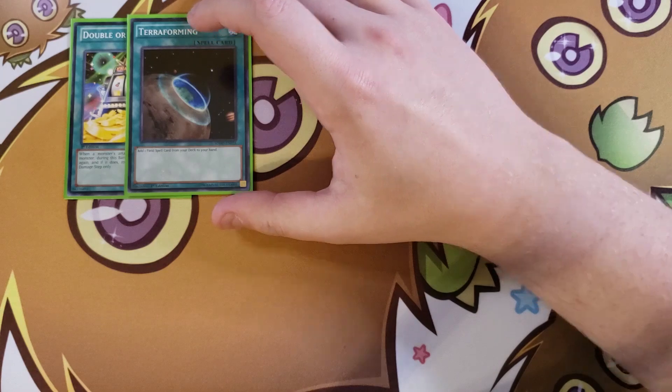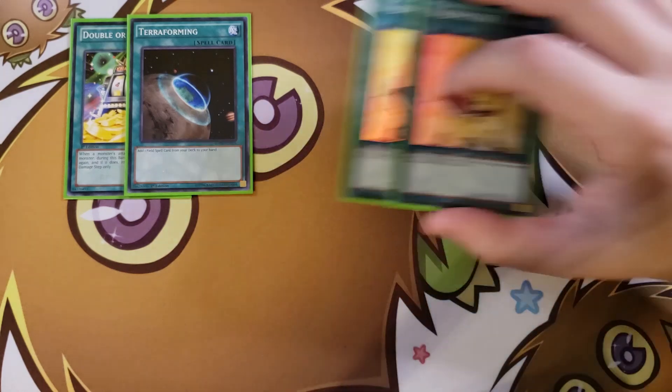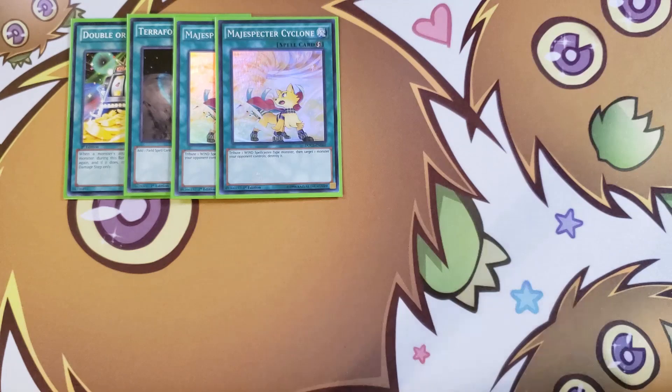We play a single copy of Terraforming — fantastic here since we run two different field spells. We play two copies of Magispector Cyclone, which lets you tribute a Wind Spellcaster monster and then target and destroy one monster your opponent controls. Most of our monsters are Wind Spellcasters outside of the Dracopal Slayer and Messiah, so this card comes in very handy.